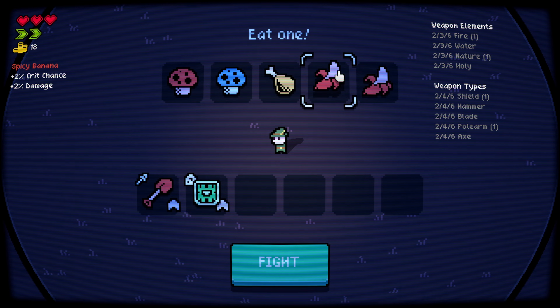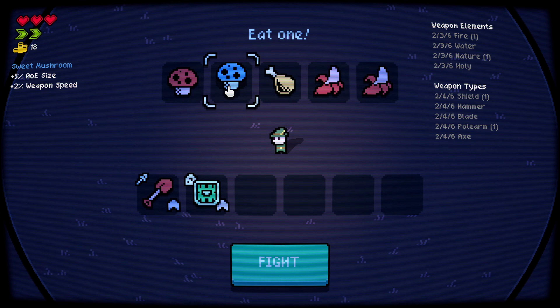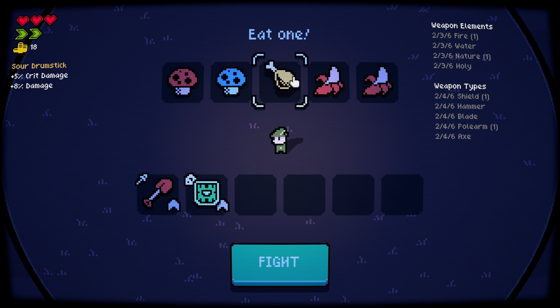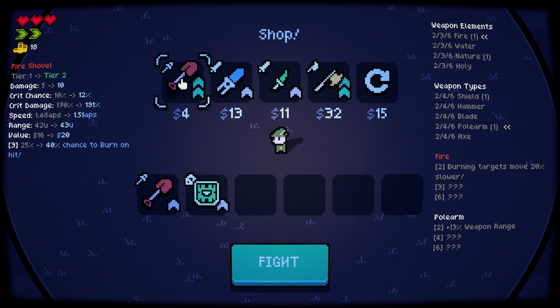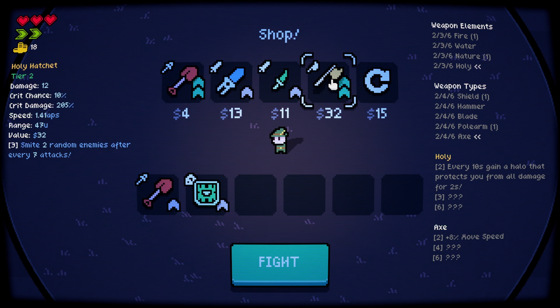Crit chance — should I go for more AOE size, weapon speed? I need more weapon speed. Anything with weapon speed is good. Oh, we can upgrade the fire shovel or holy hatchet — can I click on this? I'm broke.